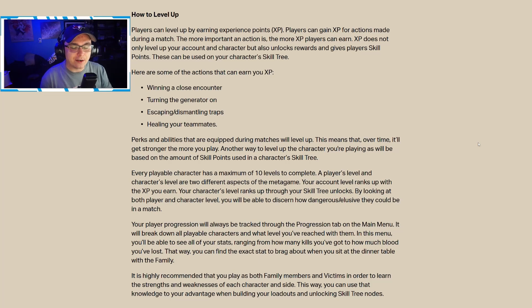Now let's talk about how to level up. Players can level up by earning experience points for actions performed in a match — the more important the action, the more XP earned. XP not only levels up your account and character but also unlocks rewards and gives players skill points usable on any character skill tree. Importantly, just because you unlock a skill point on one character does not mean you have to use it on that character — you can play one character but dump your points into a different one.